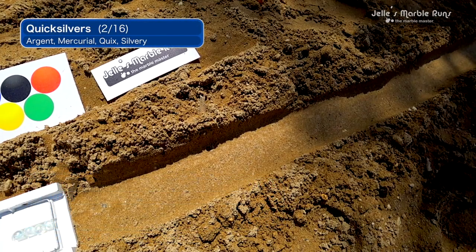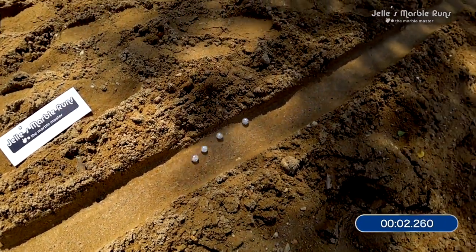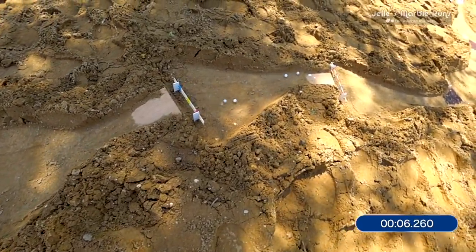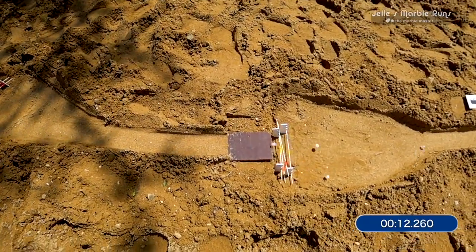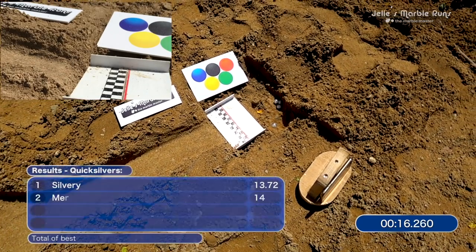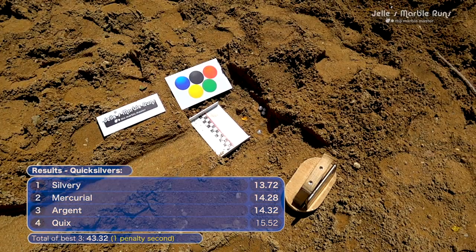Keep that in mind as we move through the 16 teams, with the Quicksilvers up next. As they move down the course, two by two, they've got to try to pick up the speed. It's all about pacing. They hit one of the blocks at the bottom there — one of those sticks became dislodged. They pick up a penalty point: 43-3-2.